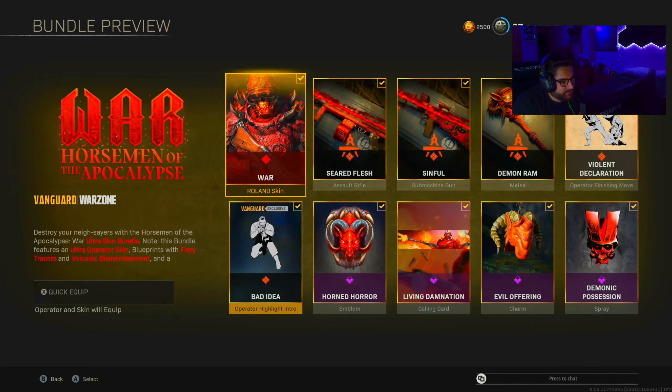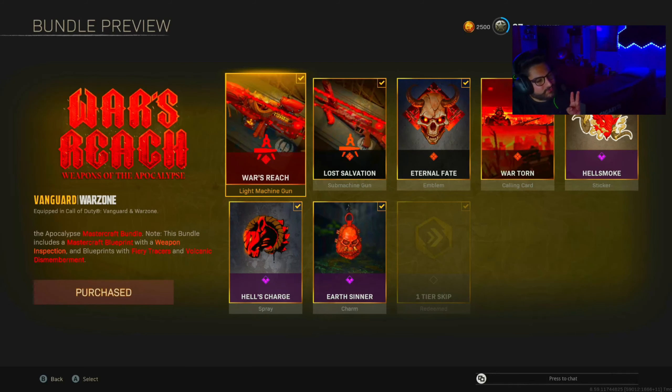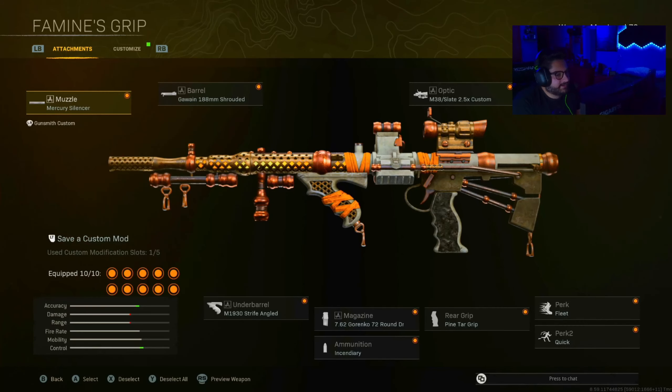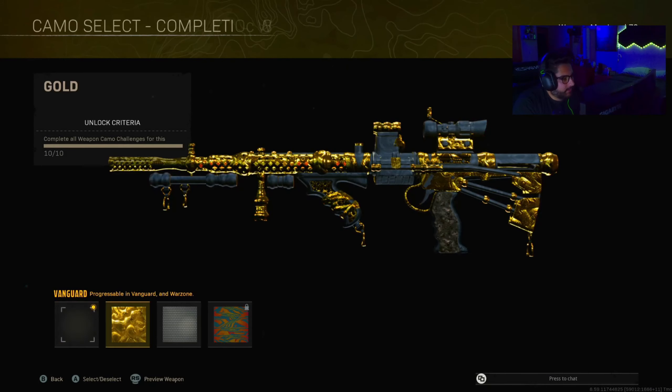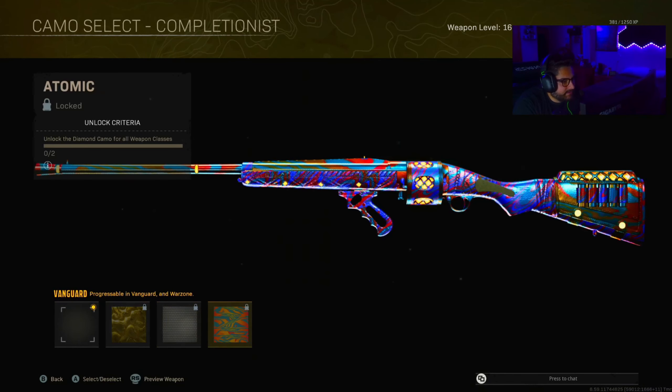So now I'm in Warzone so I can check out the other bundles. There was this Lucas skin — this isn't the first time we got the quicksand tracers. And there's also the Horseman of the Apocalypse, which is the Roland skin, but that one had different tracers. Weapons of the Apocalypse bundle — so we've had four bundles with two separate tracers.